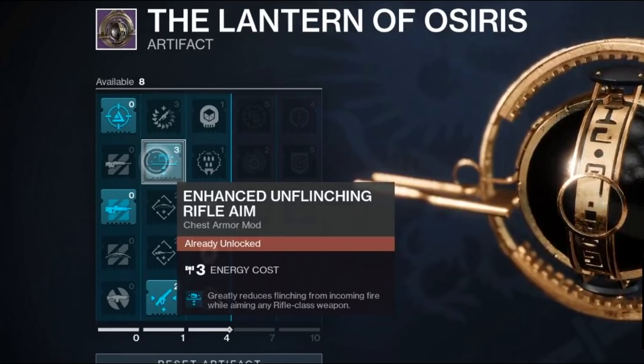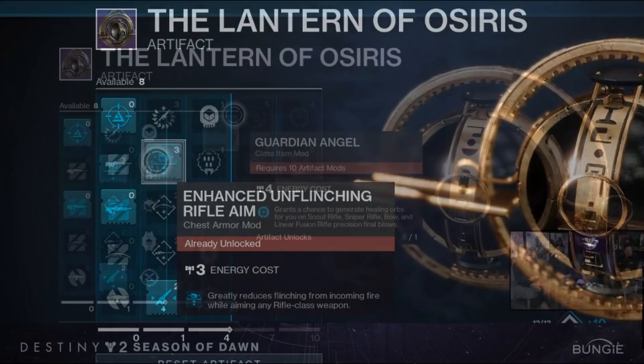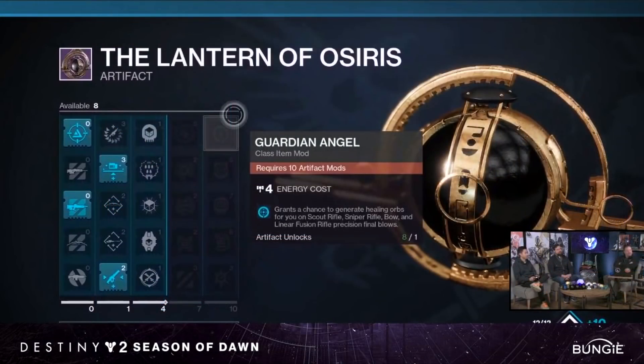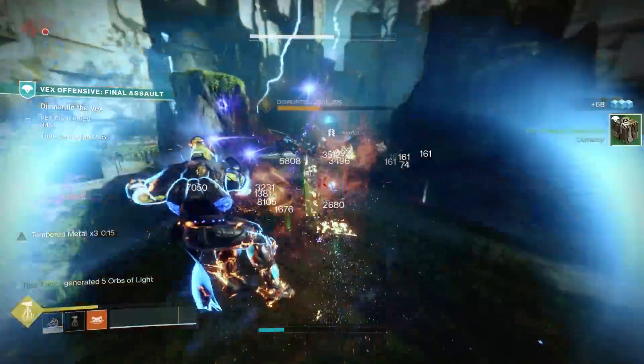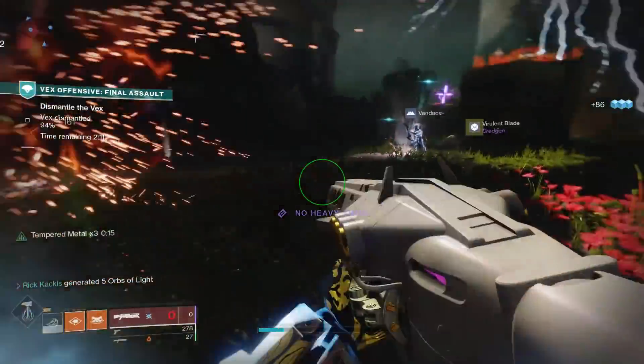Enhanced sniper loader costing just two energy is huge because Izanagi's Burden is one of the best DPS-outputting weapons in a lot of scenarios, so that is really going to improve PvE loadouts. Then we have what looks like the glimmer-increasing mods. They also showed off one of the final tier mods: Guardian Angel, which grants a chance to generate healing orbs on scout rifle, sniper rifle, bow, and linear fusion rifle precision final blows — active in any part of the game. They also said the featured elements this new season are going to be solar and void, so expect the other mods to cover those subclasses.